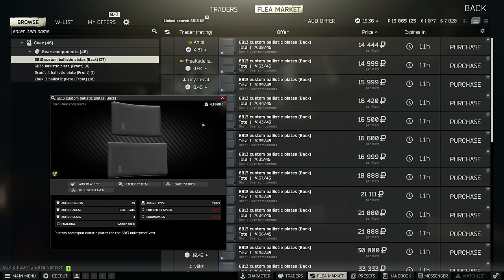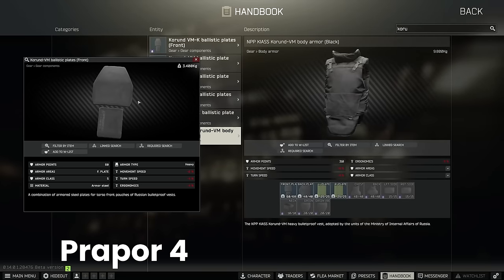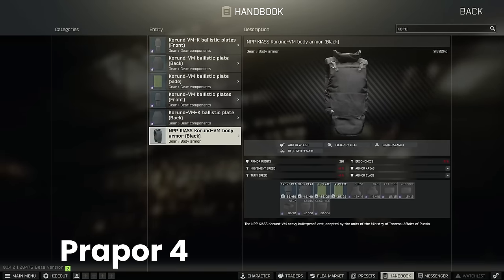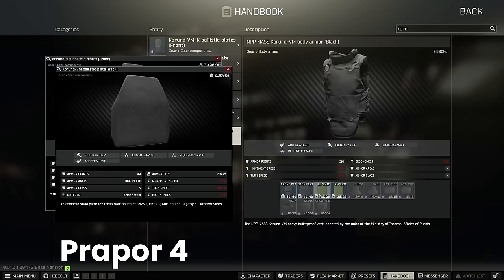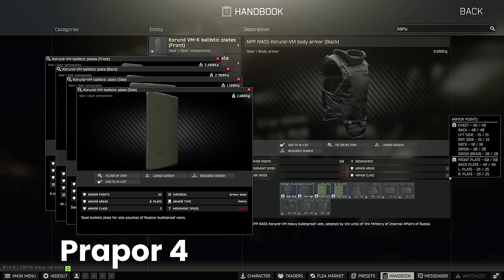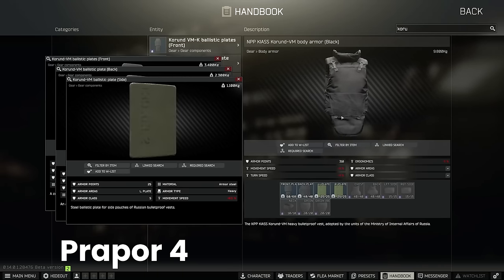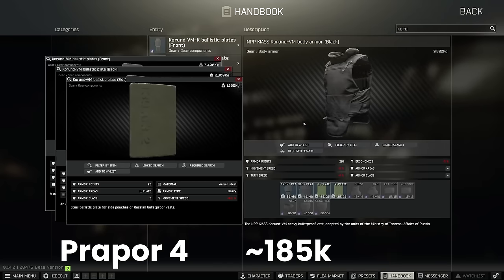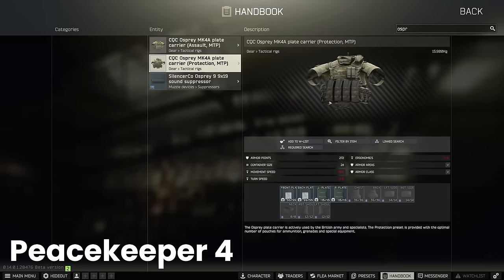One of the other ways to get these plates is to buy them in armours directly, and the traders do still stock some of these armours, typically at very high level. The first accessible one is at Prapor 4 — the Karund VM body armour, which comes with a frontplate, backplate, and two sideplates. The upside is you don't have to worry about purchasing a separate carrier, but the downside is the Karund has class 2 soft armour which you might not want — you might prefer class 3 like the Zhuk Digital. As an all-in-one relatively cheap package though, this isn't too bad at 185,000 rubles from Prapor 4.